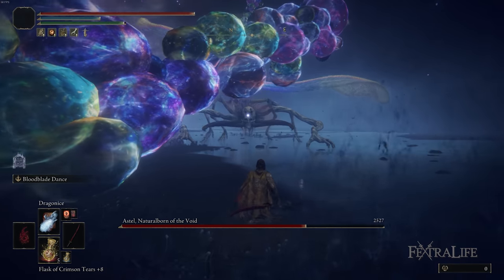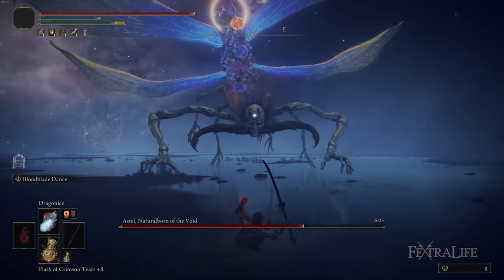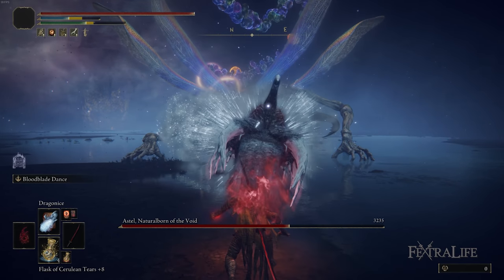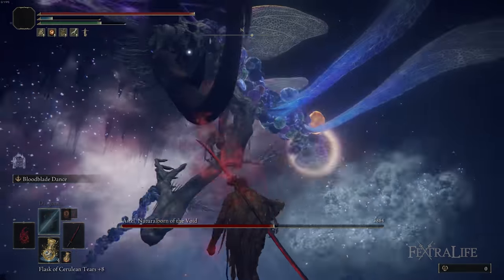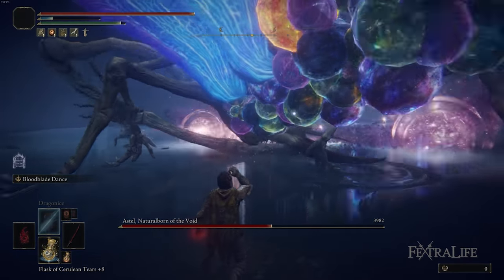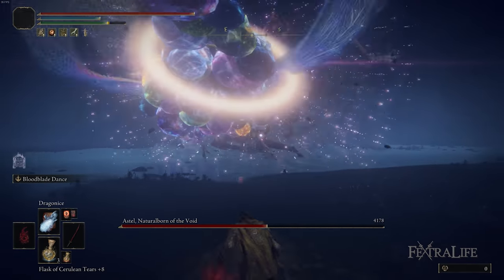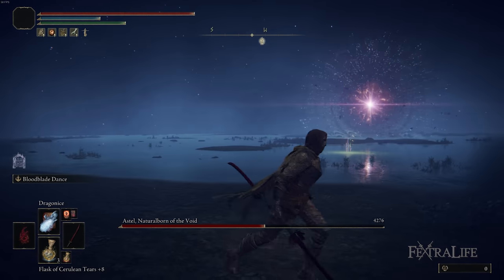There are really only a few things you need to look out for during this fight. First of all, if you see him do any sort of swipes at you, he usually leaves a trail of purple magic afterward. You either want to roll through that if you're standing on top of that swipe, or if you're at mid range, roll backward, wait for the magic to explode, and then get back into close range.